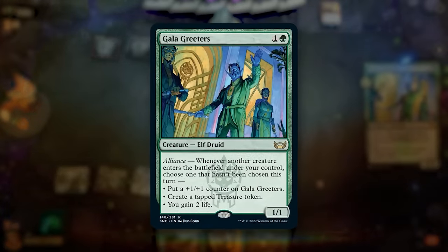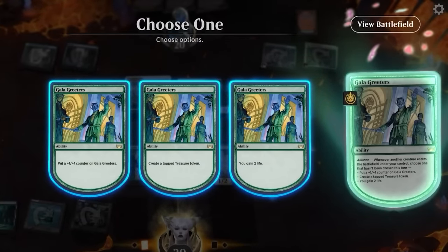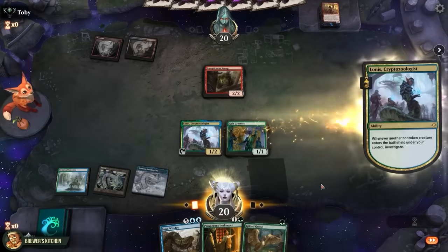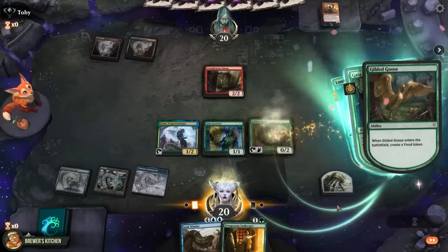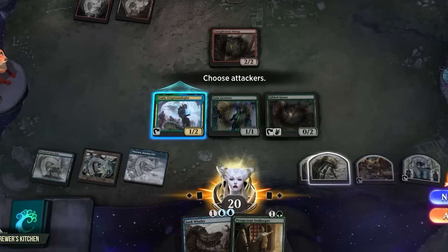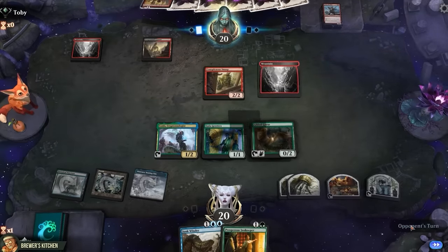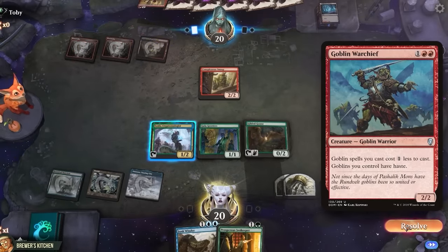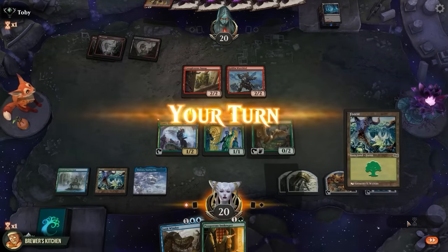Play a Gala Greeters. Whenever a creature enters the battlefield we choose one option not yet chosen this turn: put a counter on it, create a tapped treasure token, or gain two life. Greeters enters, Lone's triggers to create a clue. Cast a Gilded Goose — create a tapped treasure with the Greeters, a food from the Goose, and a clue from Lone's. That Junkwinder is already down to three mana. Mountain and a Goblin Warchief off the top — making their goblins cheaper and giving them haste. That's a pretty scary next turn on their side, but it might already be too late.